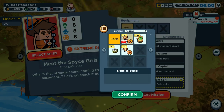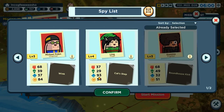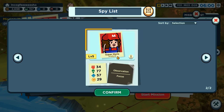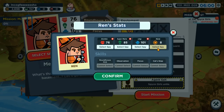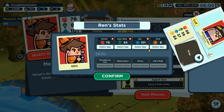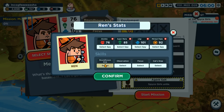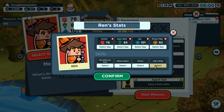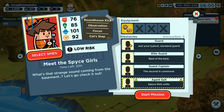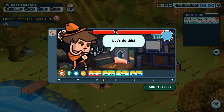Extreme risk — select gadget, cat's paws. Select spies. I do wish this menu was a little bit more organized. We're only adding the primary skill, right? Yeah, so specialization does help a little bit. We can do roundhouse kick, observation, focus, and cat step — I think that should be fine. Low risk, I think we'll be fine. Let's do this.